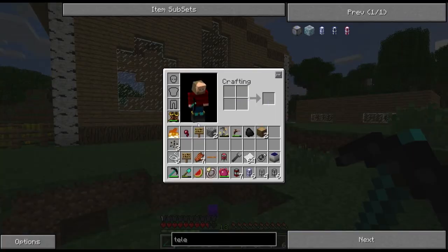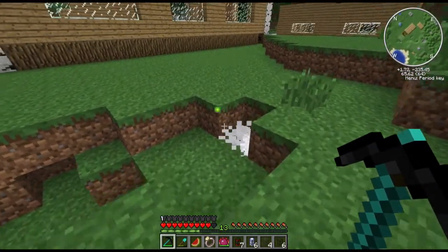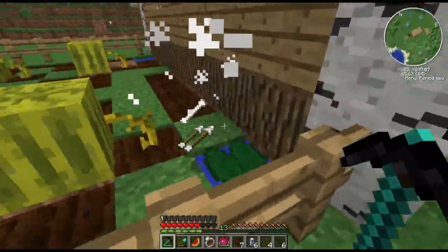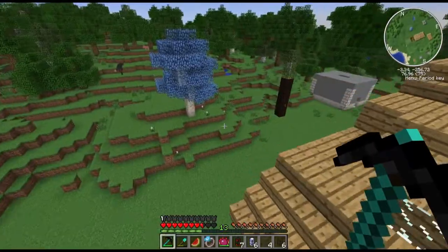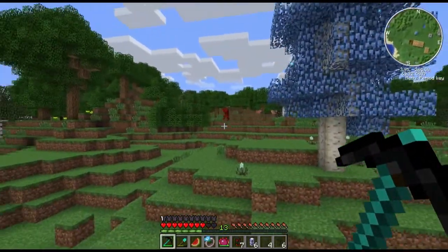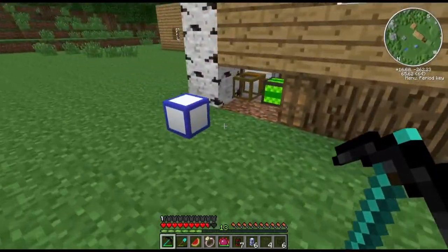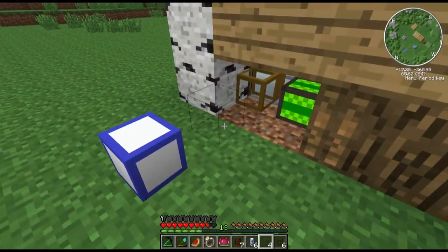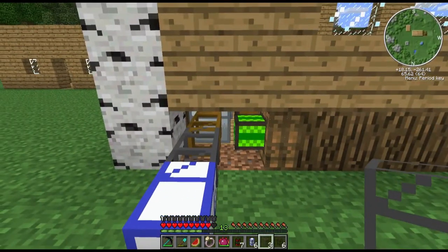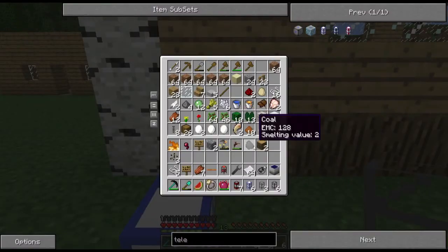I actually just killed a fire ogre and he dropped fire — that's kind of weird but cool. I think you can make chainmail armor with that. There's also some floral items I didn't set the route for in the sorting system. I need to add some item sink pipes onto the other chests down there so these floral items will go into the right chests.